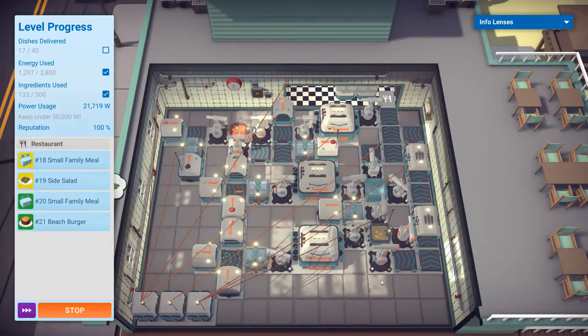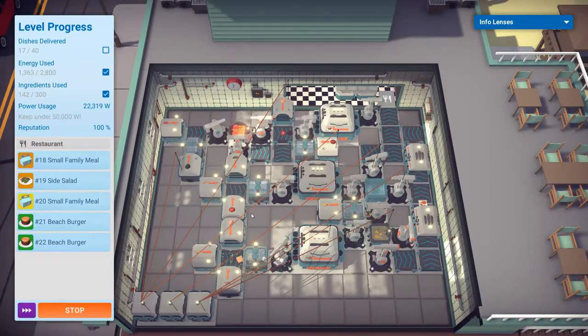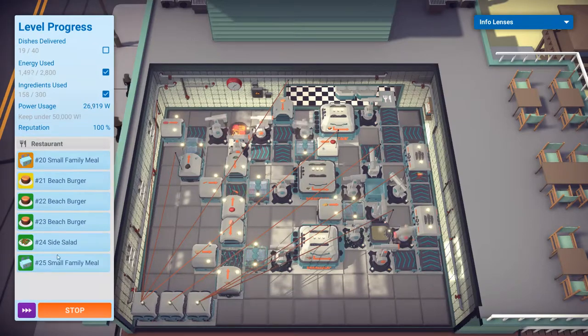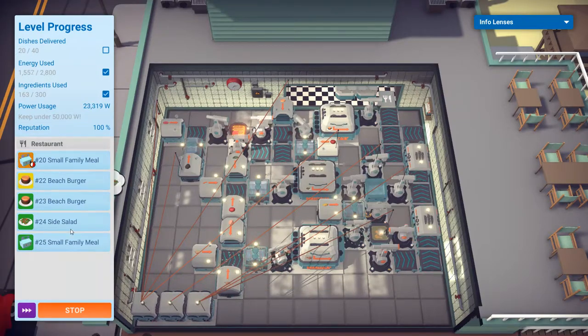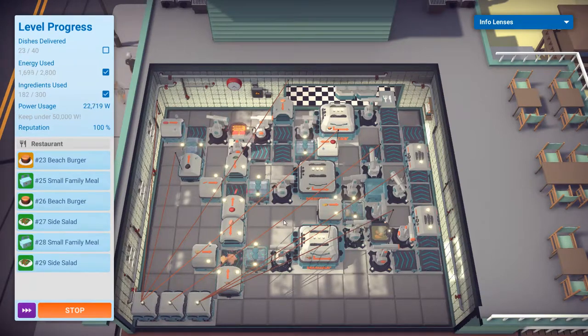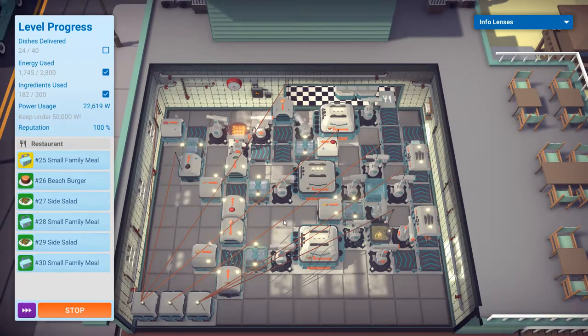Here's where the RNG comes into play again — sometimes 15 seconds isn't enough for the side salad because there are a bunch of small family meal or side salad orders coming in. Sometimes there aren't, so you get an abundance of side salads that just spoil.